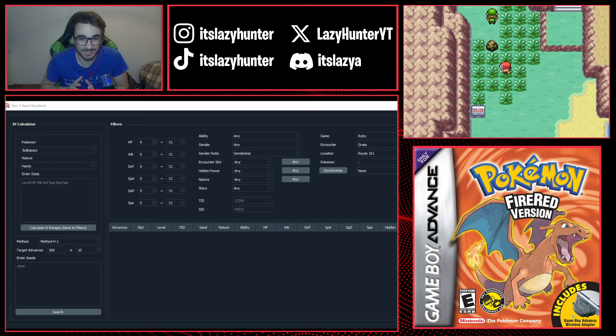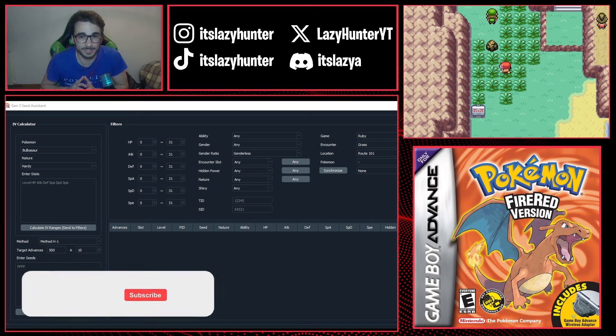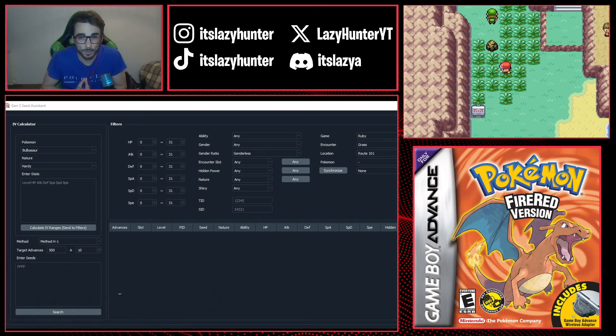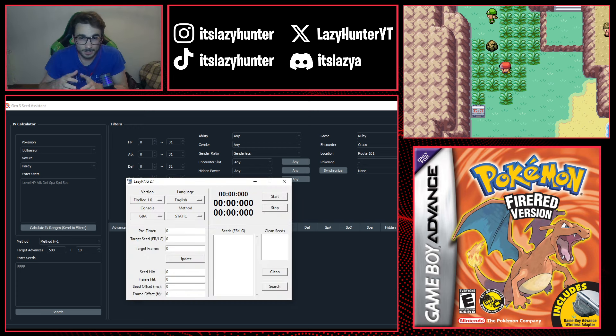Hey guys, how's it going? Lazy Hunter here. Today I'm going to show you how to get a 100% guaranteed wild shiny Pokémon in Pokémon Fire Red or Leaf Green. This method works for any wild shiny Pokémon and for any console, but be aware that it's very difficult to do in emulators since the way frames advance in emulators is a little bit different.